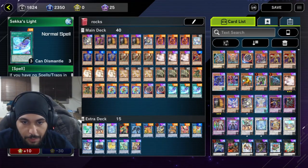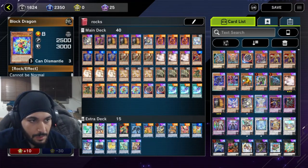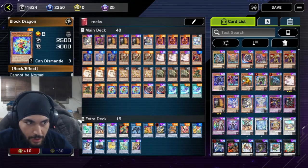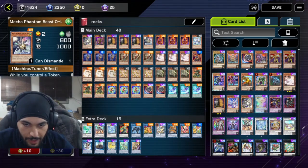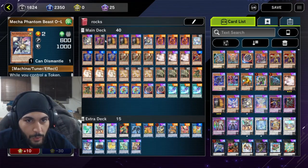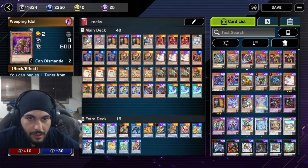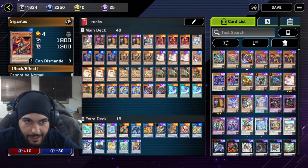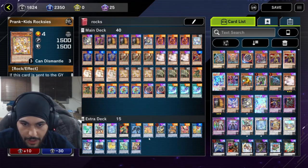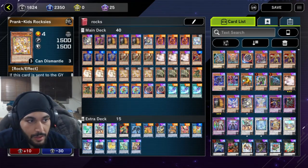And then 3 Block Dragons. What Extenders do we play and what Ademancipator targets do we play? We play O-Lion as an Extender with Helg Vibrex. We play Weeping Idol, which will banish 1 card and Special Summon itself, same with Gigantes. And then we have the Pranked Engine, which is a 1-card combo linked to another card. Insane.